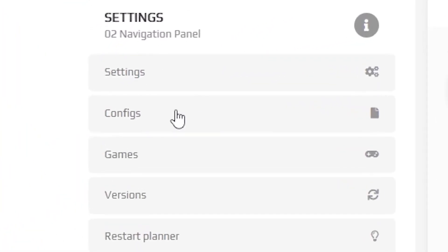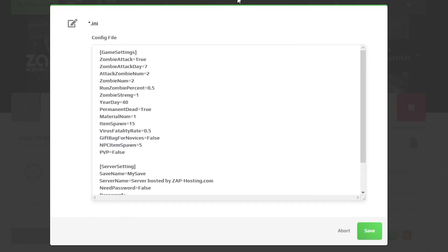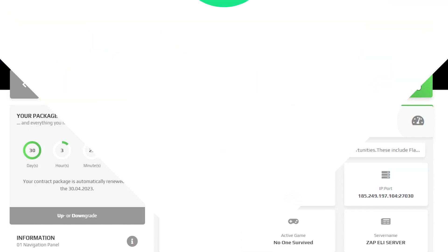Now navigate to the configuration tab right here on the left. In here locate a file called game.ini and press on the blue button. Here you can modify your game settings. If you make any changes to the file, don't forget to save it. After that, feel free to start your server.